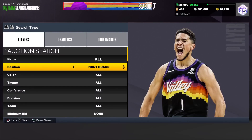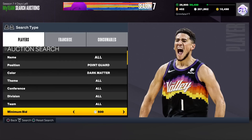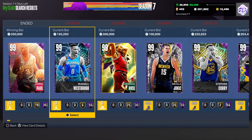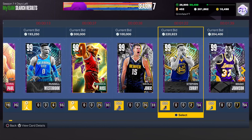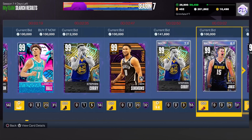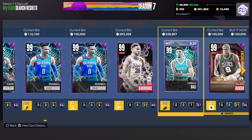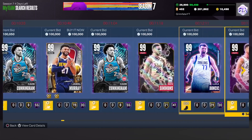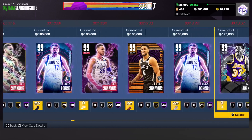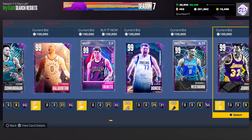For this filter you're going to put the position to Point Guard, the color to Dark Matter, and then set the minimum bid to 100,000 MT. The cards on this filter include Invincible Westbrook, out-of-position Jokic, Invincible Curry, Invincible Magic, Ben Simmons, Invincible Cade Cunningham, Hero Ben Simmons, and Interdimensional Luka — so many great cards, and all of those are potential snipes.